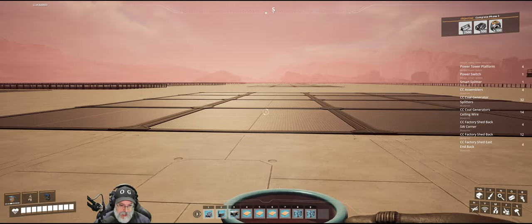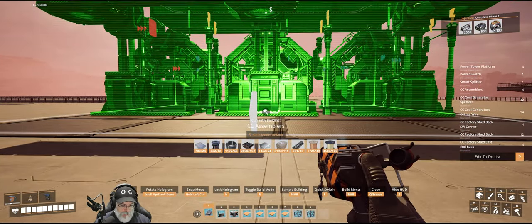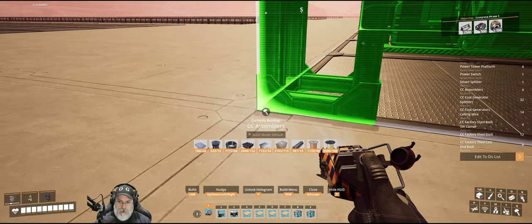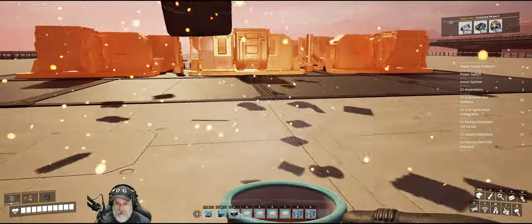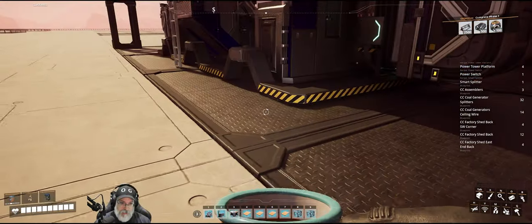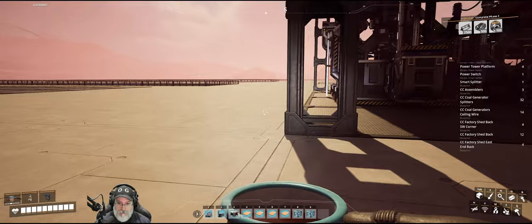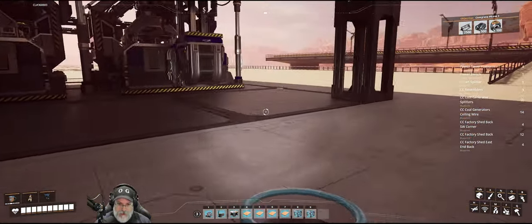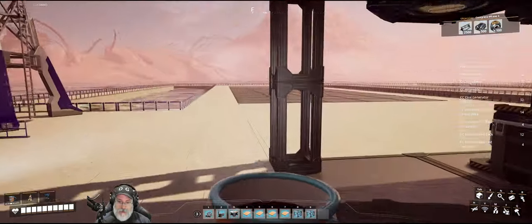So we're going to grab the assembler blueprint here and line it up on our pad. If you guys have been watching me for any length of time, you know that I like to put machines on the tread metal or grip metal foundation for two reasons. One, it gives me a marker for where to place it when placing blueprints, and also I just like the look of it - the machines are on the metal instead of everything just being on concrete all the time.